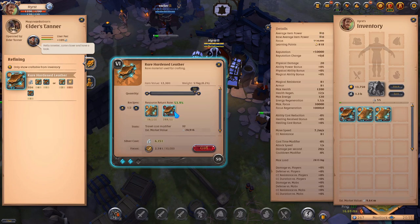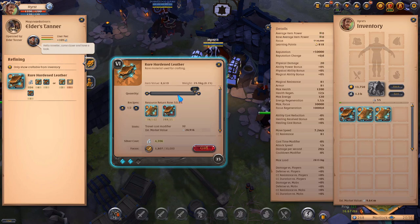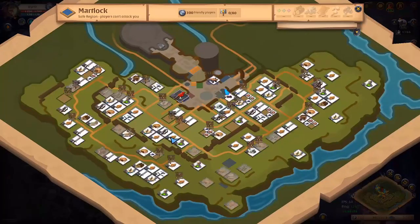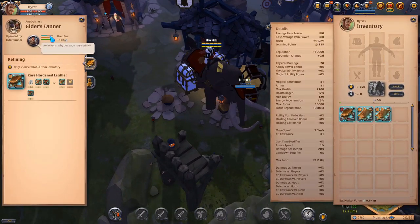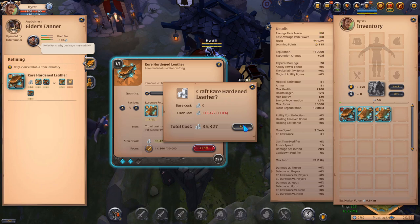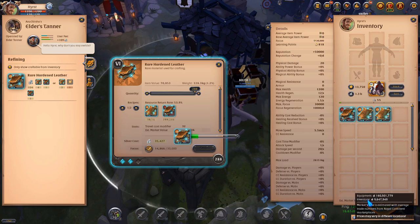Now let's see our profit. As you can see I can't refine here because the building doesn't have any crafting capacity. That's one more important thing: if you can't craft or refine something even though you have plenty of focus and resources, it means the building has no crafting capacity and you have to change location. Here there's some crafting capacity so I can craft it here. The silver cost is pretty low and now we can watch the estimated market value go up.